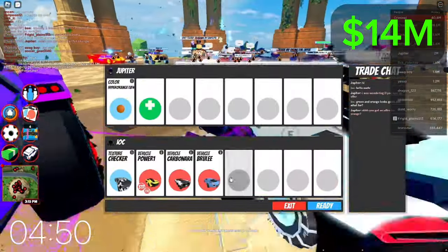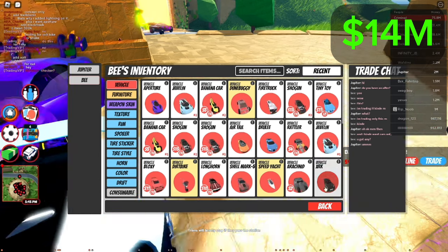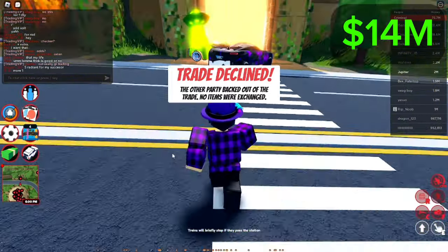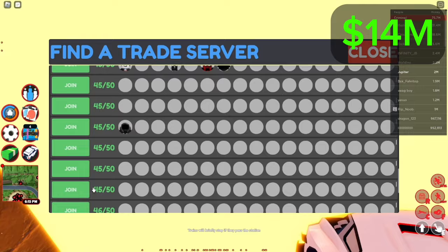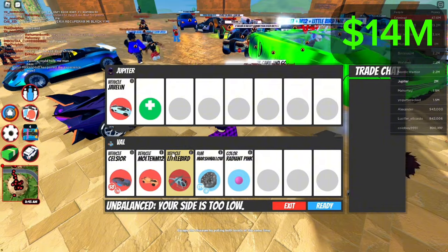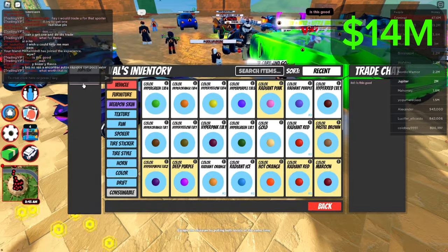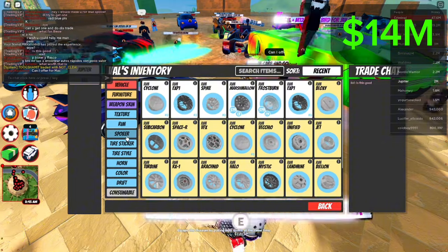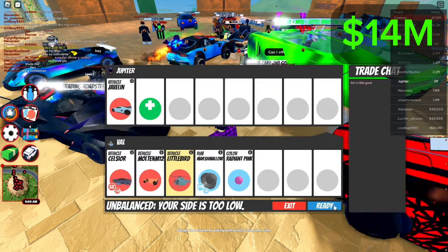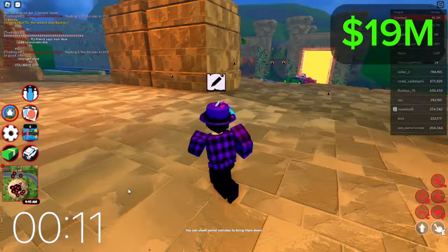With just under 5 minutes left, I kind of thought that was it. I was hoping to find someone willing to offer for my three Hyperchrome level 4s for some last-minute profit, but none of the offers were meeting my needs, so I hopped servers once more. Then I found this person in the Celsier. They're offering Celsier, M12, and a bunch of trash adds for the Javelin. That's a really good trade in my opinion. I'm going to take it — we're actually so up. Let's go. The hour is almost done.